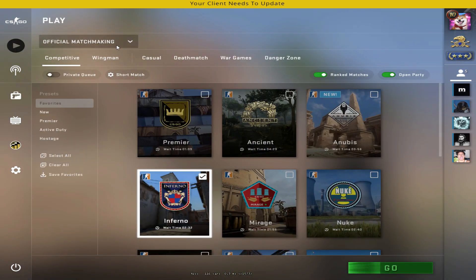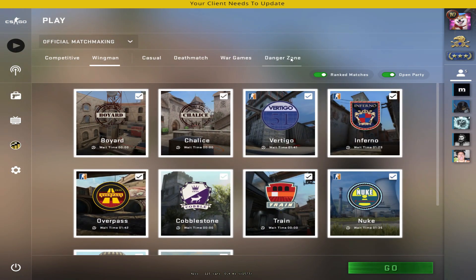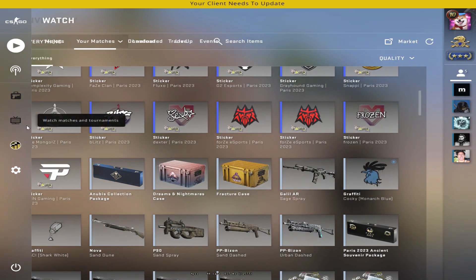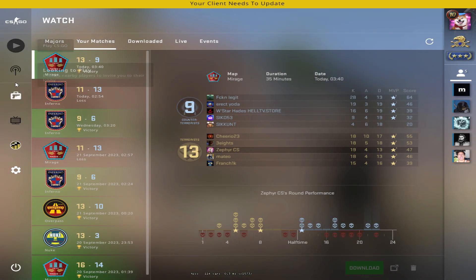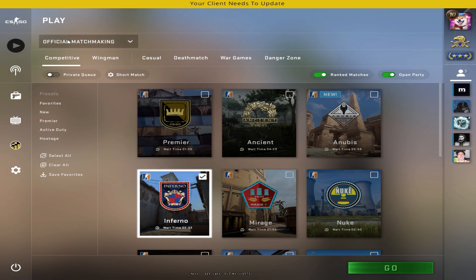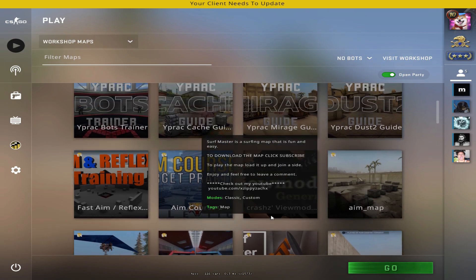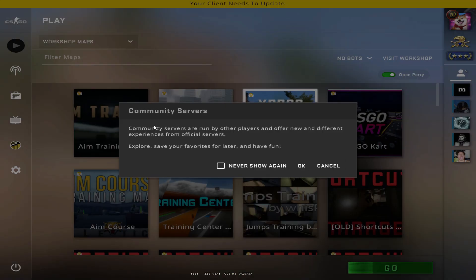Basically, you cannot play on official servers — obviously there are no servers anymore. You can still inspect your items in your vault. One thing you can do is play workshop maps — they still work, I tested them — or you can browse community servers.